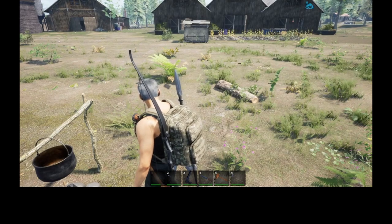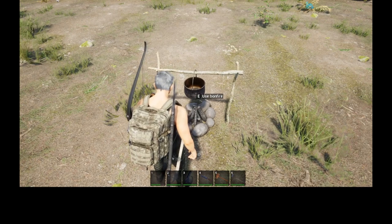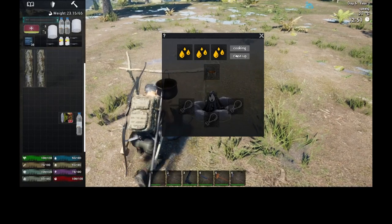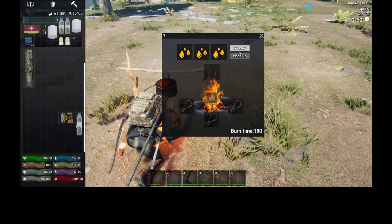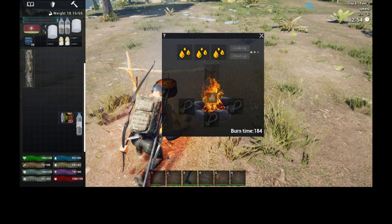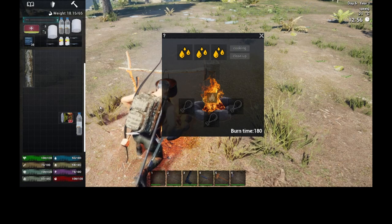As you can see it started to rain, so we can't cook in the rain. Now that the rain has stopped, we place the log into the fire and click Cooking. When the orange water droplets turn blue, they'll be ready to collect.